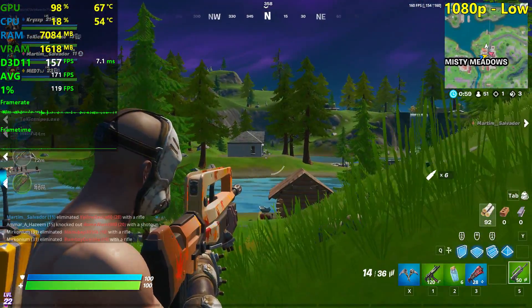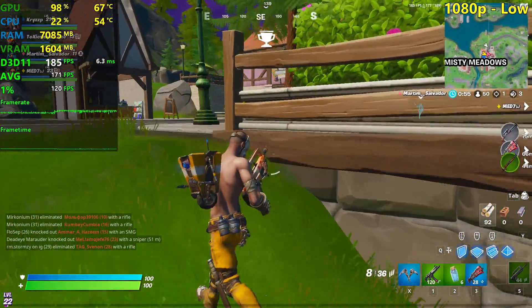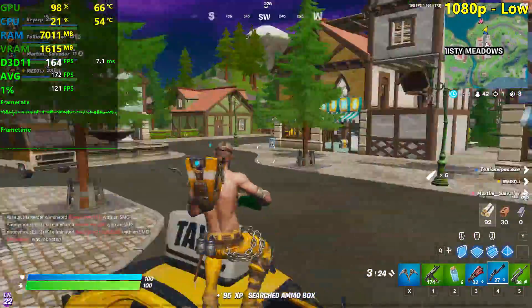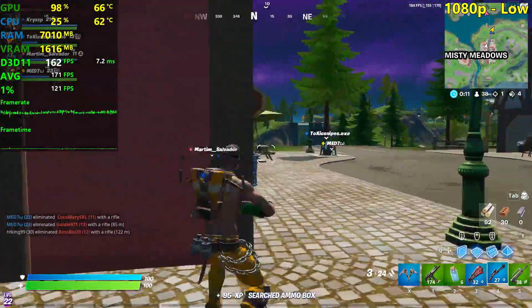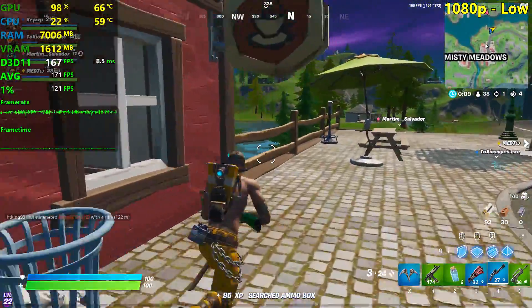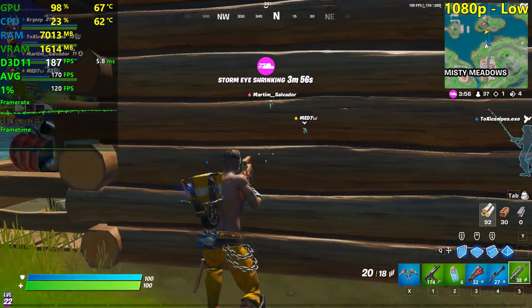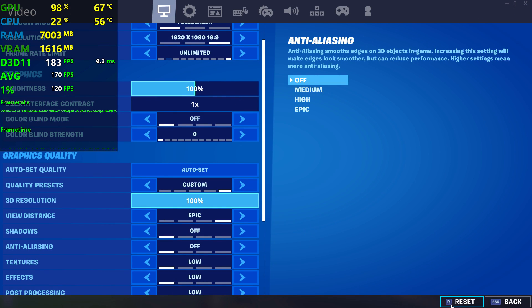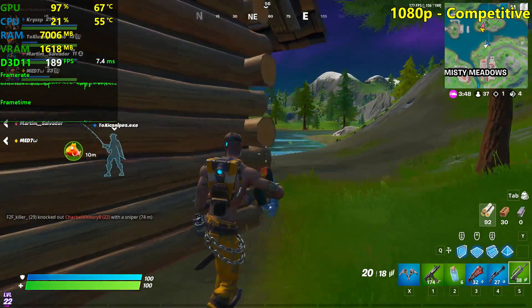That is a guy, not a bot. Anyways, I think this is enough for the low settings — it's very, very smooth, it doesn't really stutter that much. It's probably because this is the third game I'm making here, so everything has had time to load in properly. If you have a 144Hz monitor with the GTX 960, you don't need to upgrade the GPU just yet if you're fine with the low settings.